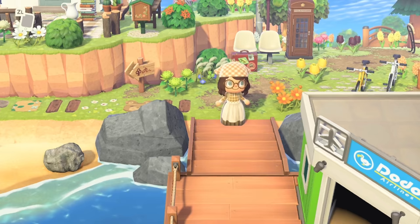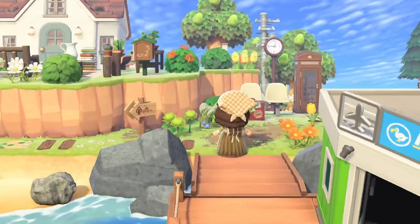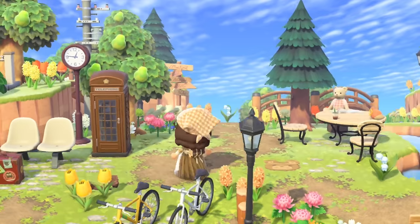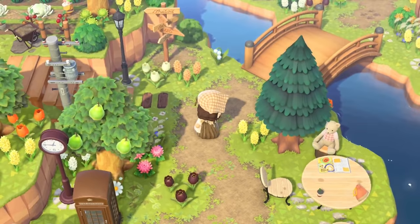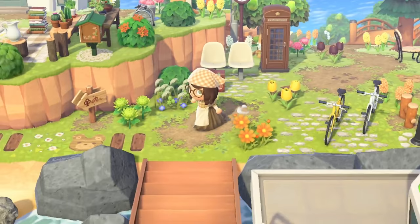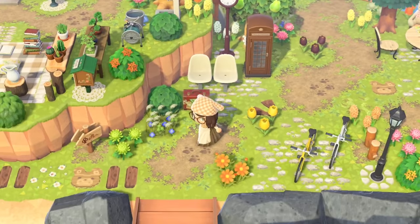Next up, I'm on the island of Berry Hill, created by berry_hill_acnh on Instagram. This entrance is very picturesque — you can see her house up close on the hill, which is something I don't see often. There's a nice open area close to a river with a path running through, and she's even got a little teddy bears' picnic which is very appropriate. Her house up on the cliff overlooking the airport looks really pretty, and I love the mix of custom designs and flowers.